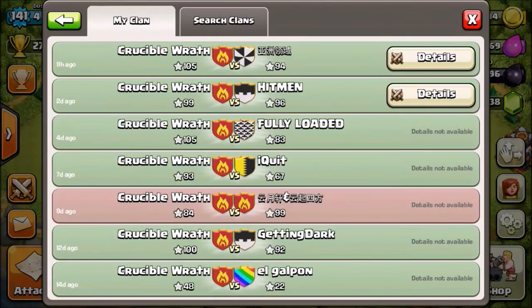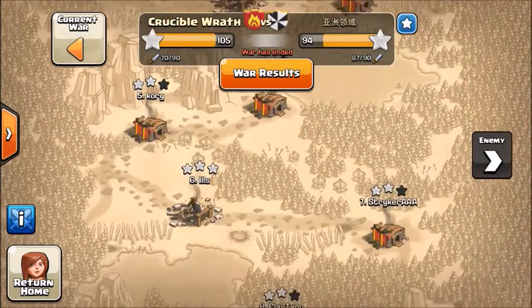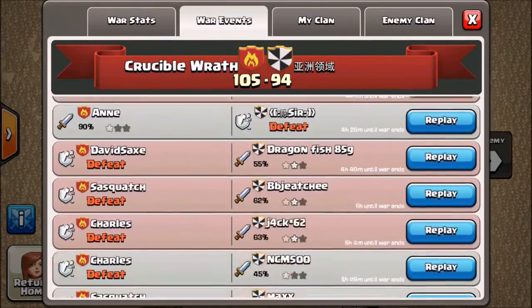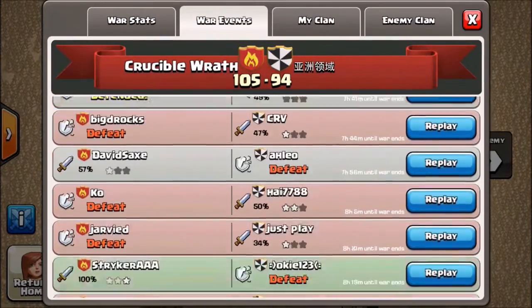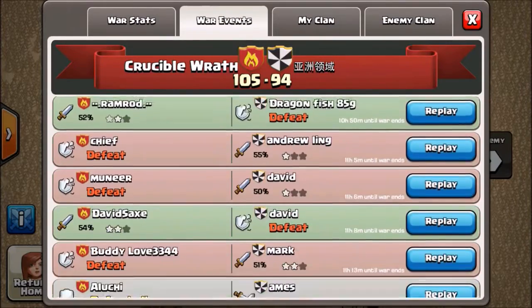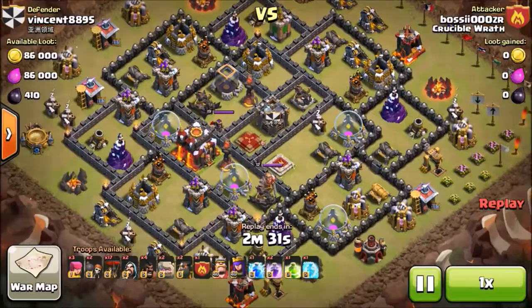Let's go into the last war where I got two three-stars. This was a decently maxed-out Town Hall 10 — he had level 1 inferno towers, which gave me an advantage. It was not that hard of a base, so let's get into it.